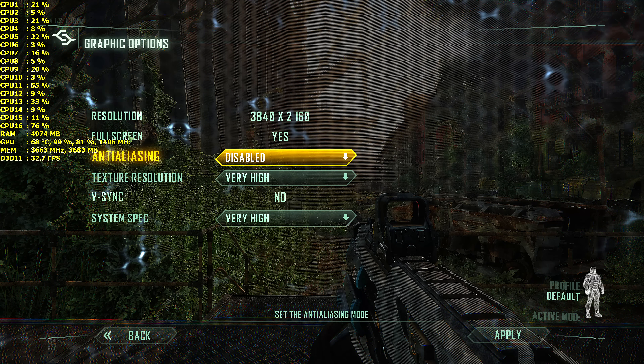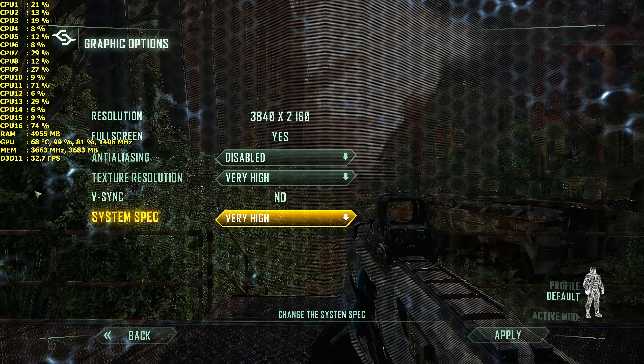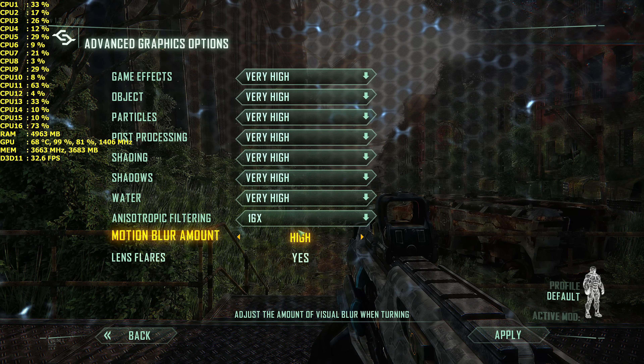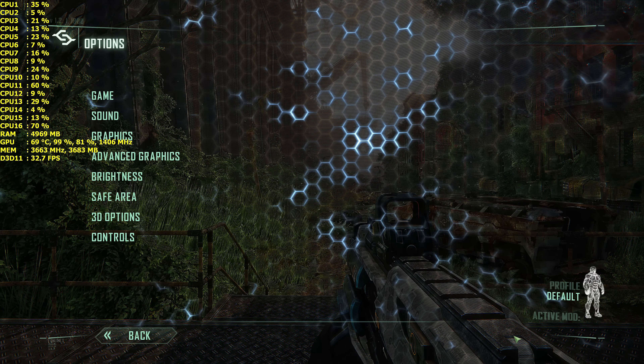4K full screen, AA is off — no reason. Everything else is maxed out. Going to back out and go to advanced graphics — everything else is on very high. So the game is maxed out, minus AA, at 4K with one card.